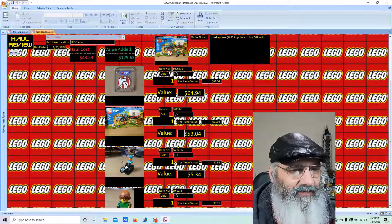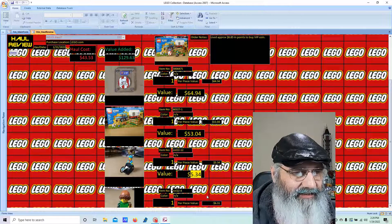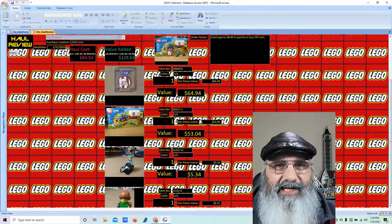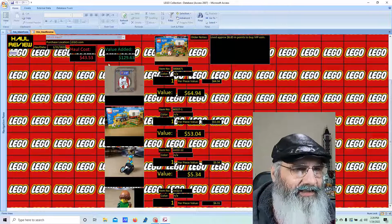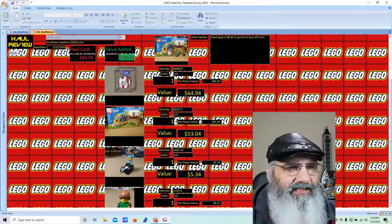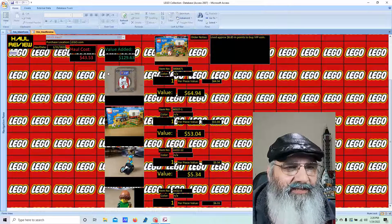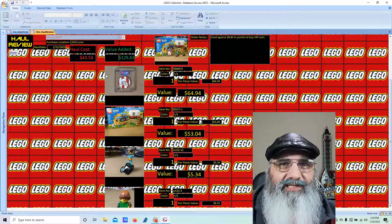For the minifigures: the racing wheelchair came in at $5.43 and the Forest Elf at $6.31. So I got a total value of $129.63, and I only paid $43.53 for this entire haul. That's pretty good value for very little money. With that, I'm going to wrap this video up — I'll see you in the next one. Everybody have a good day, bye bye!